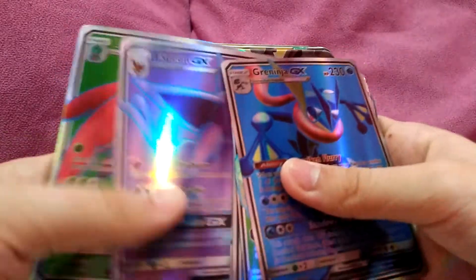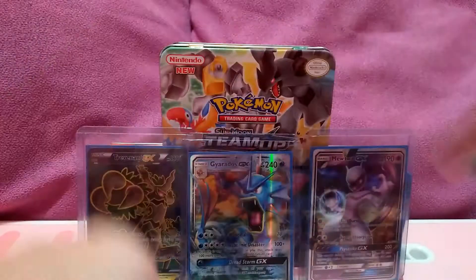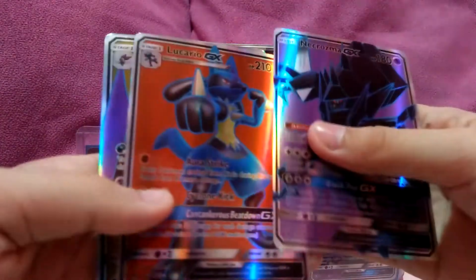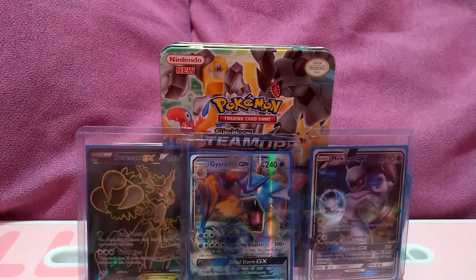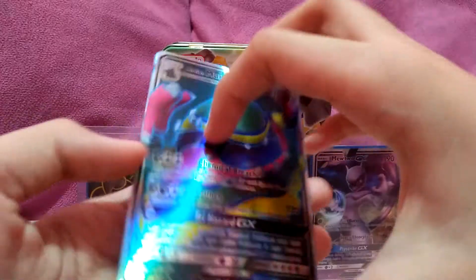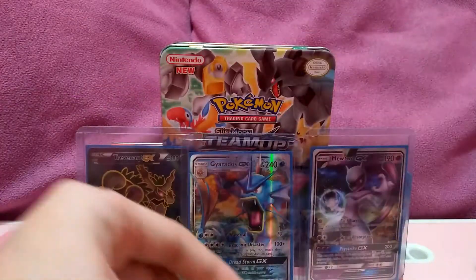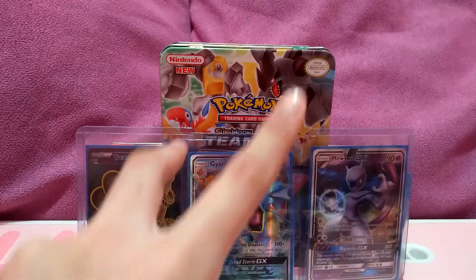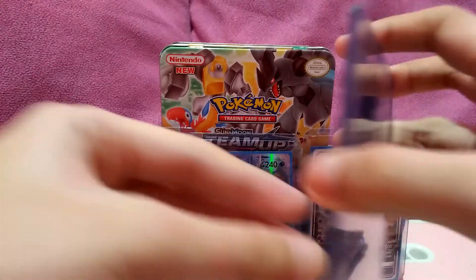Lucario, Alolan Raichu. Oh, and then that yellow one. And then I got Necrozma — look — Solgaleo, Lunala, and this one. Sorry for the background noise, there's just a Chorus going on. And I have two more newer Fuller cards that I got from this one — probably from my unboxing of 100 pieces from Shopee. And you got them and all — you can see them here.